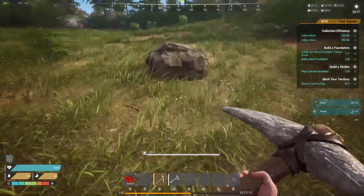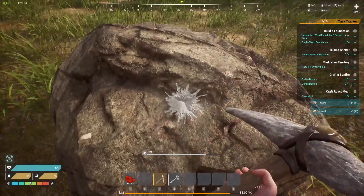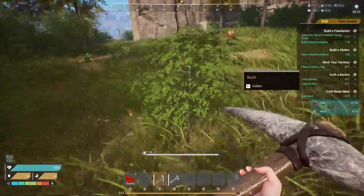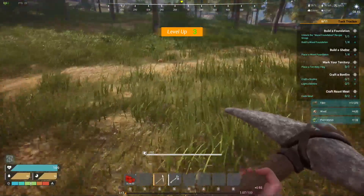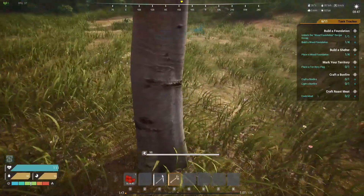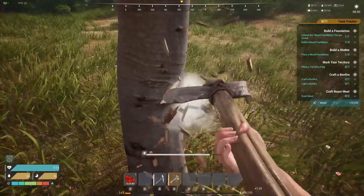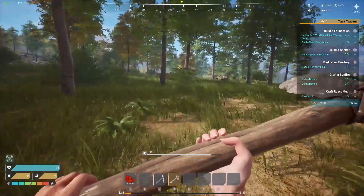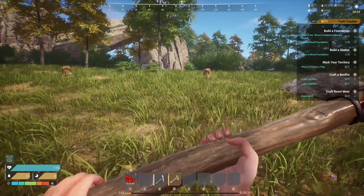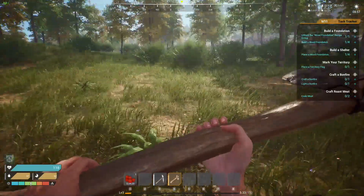I wonder if there's a weight limit on what you can carry. Let's grab some more wood. Craft a weapon — I got an axe and a pickaxe, I don't need anything else. Now where's my foundation? Oh, we got somebody there — I already ran into somebody. Where's my foundation?